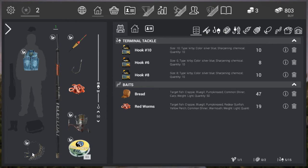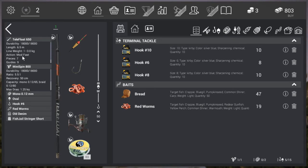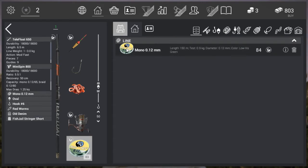Here's our setup: we purchased the starting rod during the tutorial. We have our bobber, our hook — I'm currently using number six — and red worms on it. This is the reel and this is our line. Our setup is pretty solid: the rod holds up to 3 kilograms (strongest tier), the reel holds up to 1.25 kilograms (second strongest), and our line is tested at 0.9 kilograms, so if we snag something big, the line will break first if we're not careful.